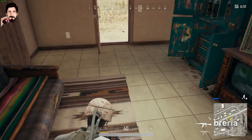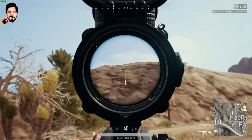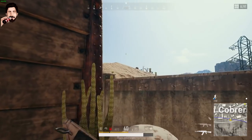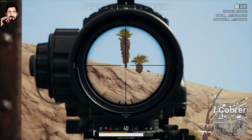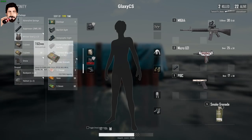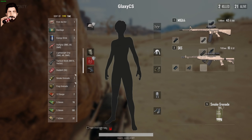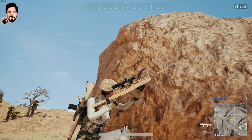Yeni gelen 2 adet optik de heyecan verici: ilki 3x, haritada sıkça bulunabiliyor; diğeri 6x olup aynı zamanda 3x olarak da kullanılabiliyor ve haritada daha nadir bulunuyor. Artık 2x, Red Dot ve Holosight'ın nişangah renklerini ve şekillerini değiştirebileceksiniz. Seviye 3 kasklar artık sadece airdroplardan çıkacak. DMR sınıfı keskin nişancı tüfekleri taarruz tüfeği eklentilerini de kullanabilecek; yani SKS'ye hem AR hem de AKM için uzatılmış şarjör ve kompansatör takabileceksiniz.